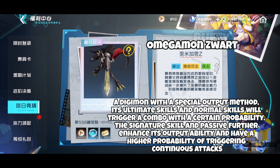A Digimon with a special output method — its ultimate skills and normal skills will trigger a combo with a certain probability. The signature skill and passive further enhance its output ability and have a higher probability of triggering continuous attacks.